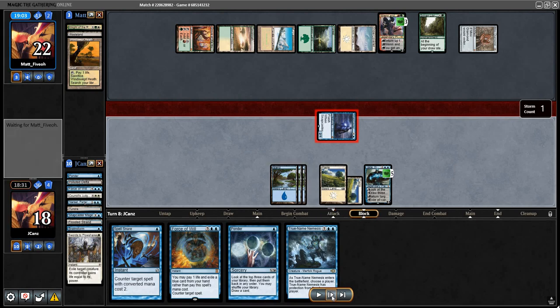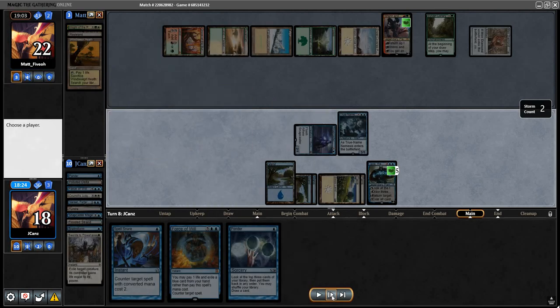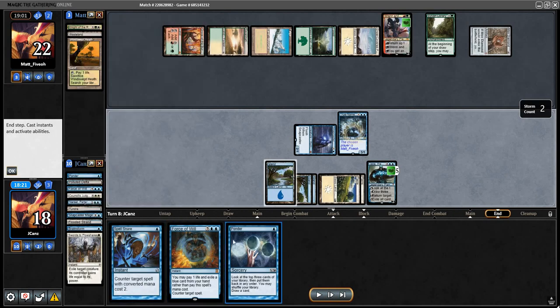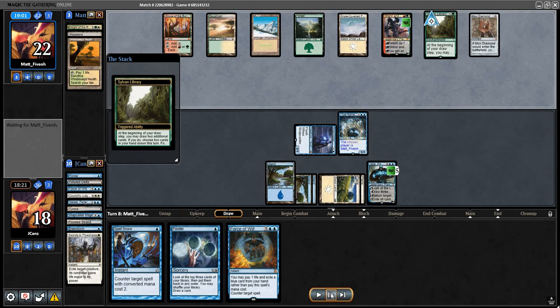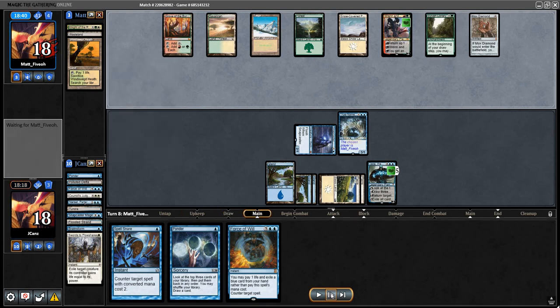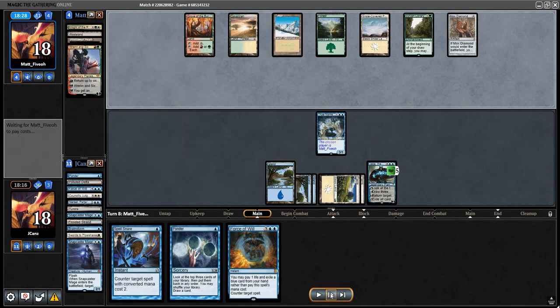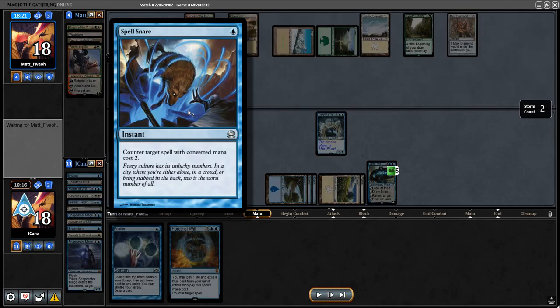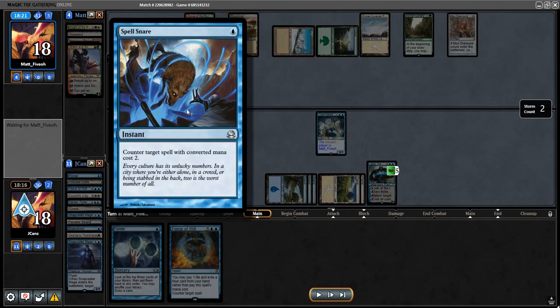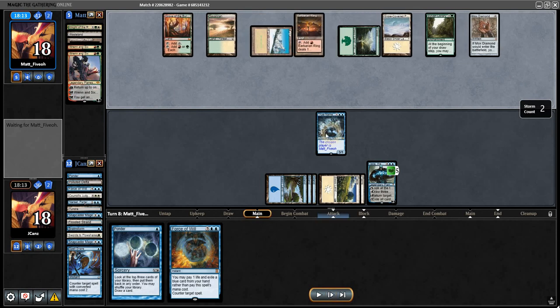I also could have Pondered but I wanted to play that Batterskull and I was just looking for a land. I played True Name here because they have a very hard time dealing with True Name, and now I have Spell Snare up. Pretty much I'm feeling really good because this can counter a lot of things and this can counter anything. They are paying some life. I'm surprised they killed that but the only reason they probably do that is if they have another one. You know what I'm talking about - this card, how many game footage commentaries do I have where this card just does so well? Early game, late game, mid game.